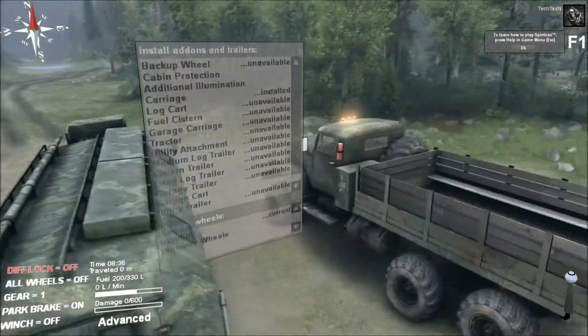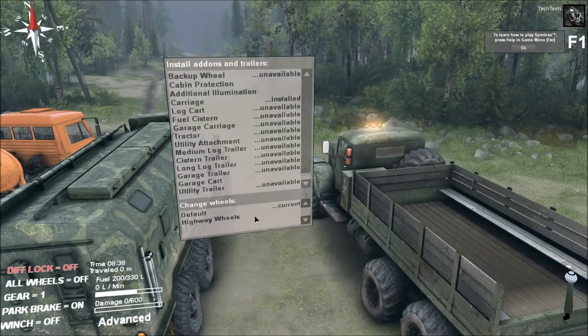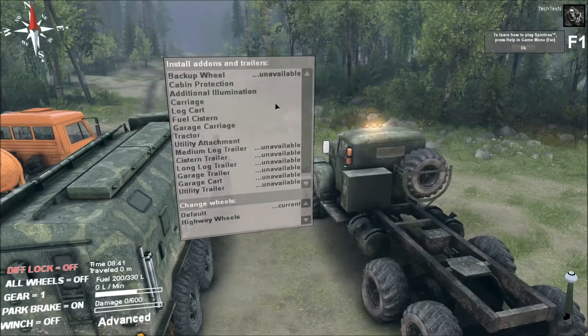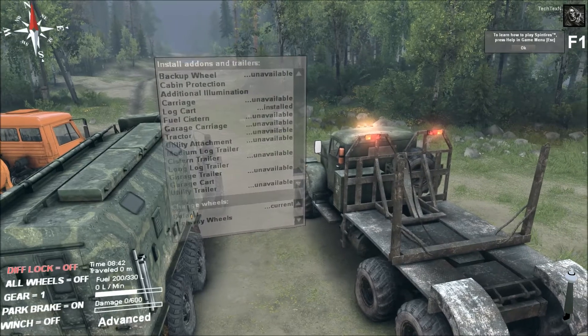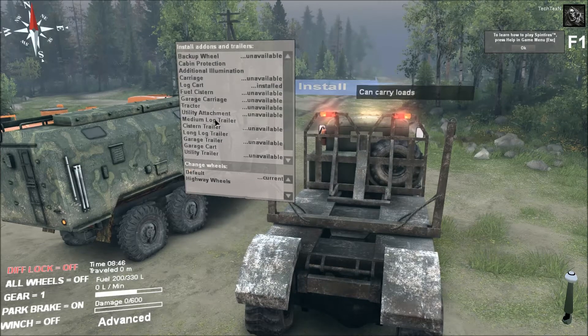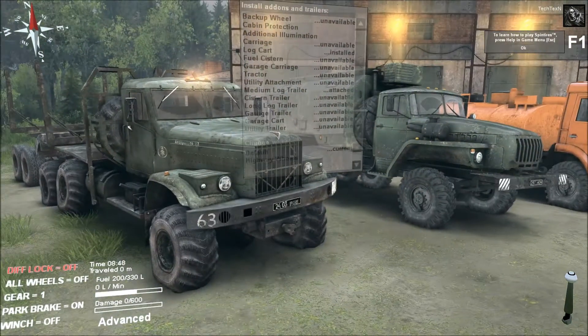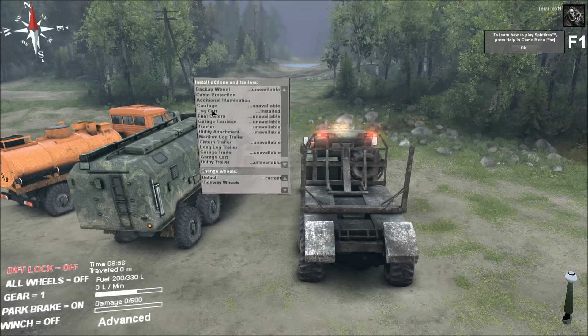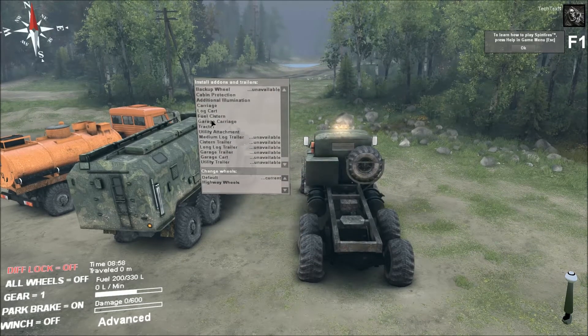Right now I have this truck right here. We're not going to put on highway wheels. We have a garage cart — we have a carriage installed. Now I can install a log cart, but this log cart requires either a medium log trailer or a long log trailer. I can get the medium truck trailer, but anytime you have a trailer there are different size trailers, and you're going to have more difficulty getting through the terrain. Right now I'm going to uninstall those and just do the regular carriage.